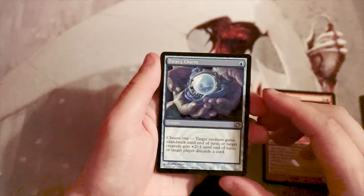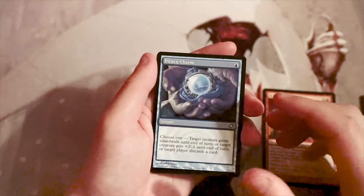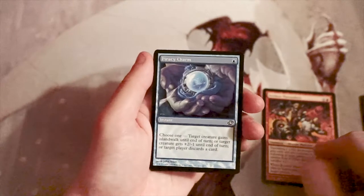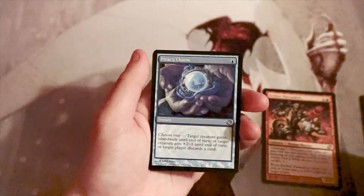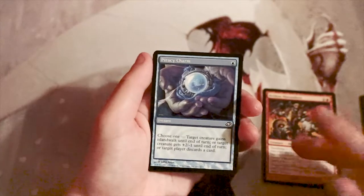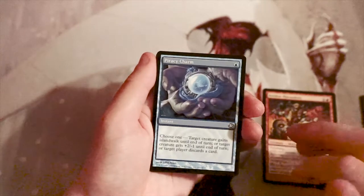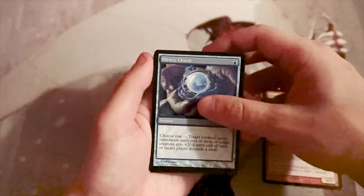Piracy Charm — choose one, instant for one blue: target creature gains islandwalk until end of turn, or target creature gets plus-two minus-one until end of turn, or target player discards a card. I like this much more than the other charm. You can make something islandwalk and unblockable, use it as a removal or pump spell, or strip a card from your opponent's hand. I like it, but not more than the Marauders.